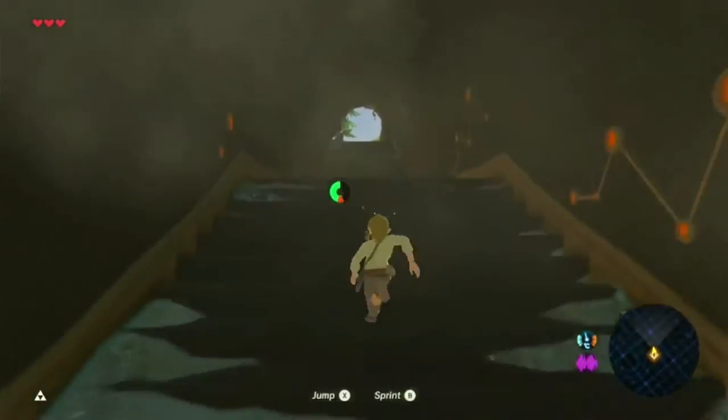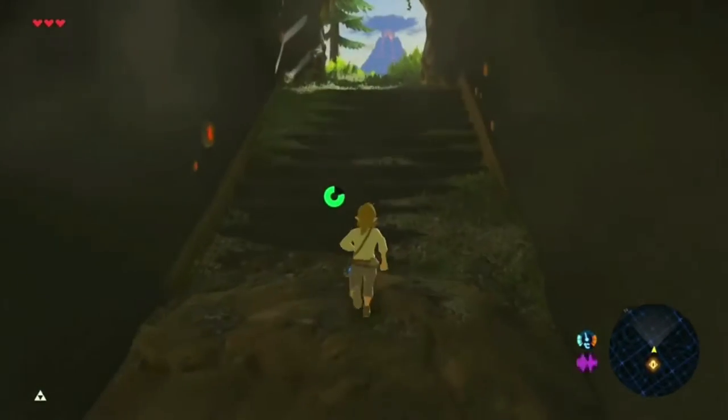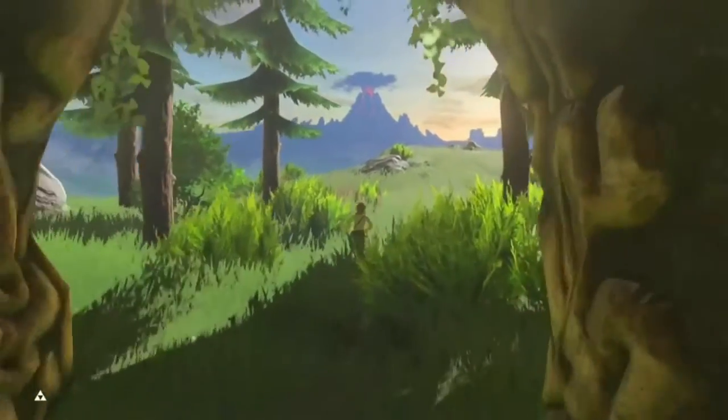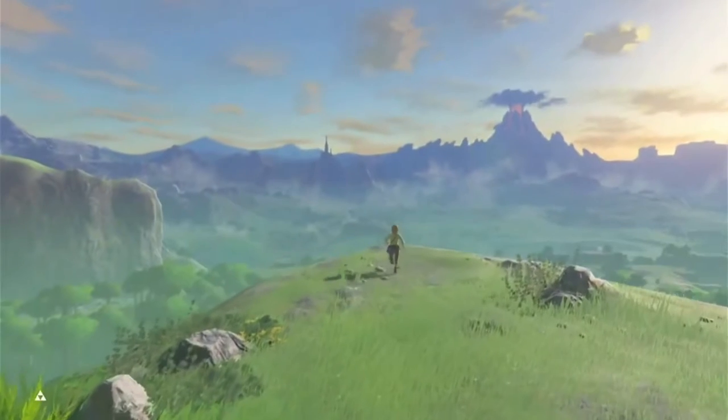And we're out! First glitch: whistle sprinting. It's just a quality-of-life glitch — you don't use stamina while sprinting at 80% the speed of sprinting. So cool. And here we have the iconic scene.